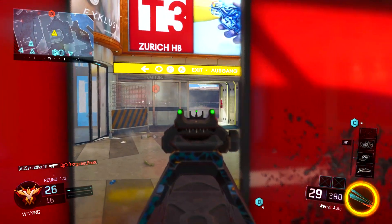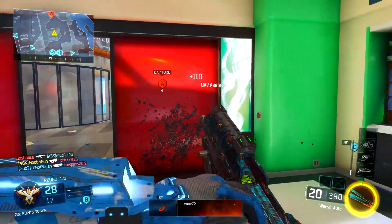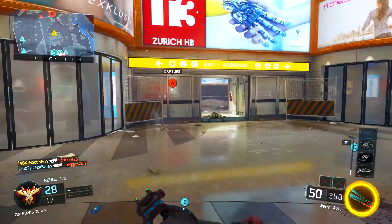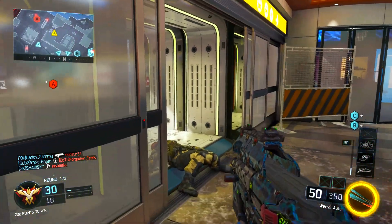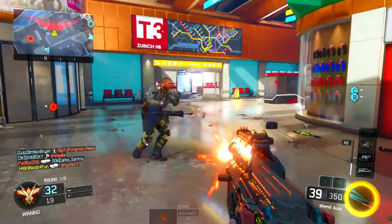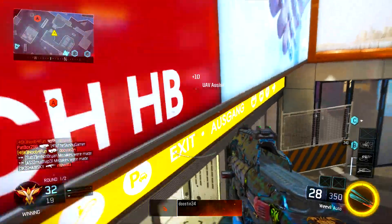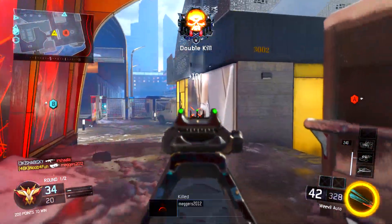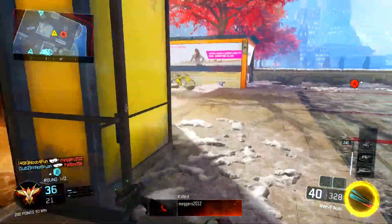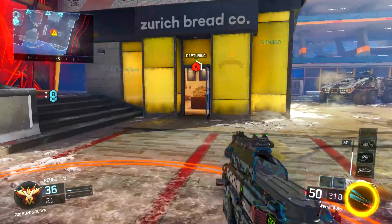Leave your comments below telling me which gun to do next. I love the Weevil's mag size — it has a lot of bullets to shoot from, and even when you add rapid fire the bullets don't really spray out. You don't lose control like crazy. The lack of recoil on this gun just makes it one of the best SMGs in the game in my personal opinion.